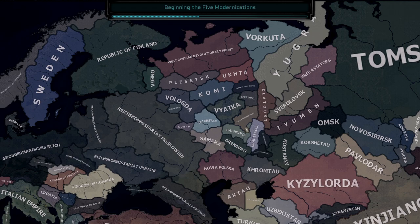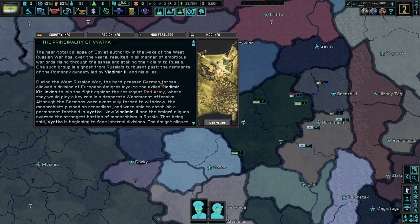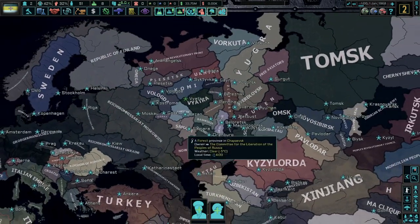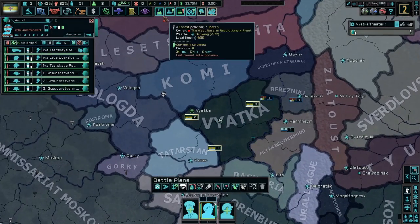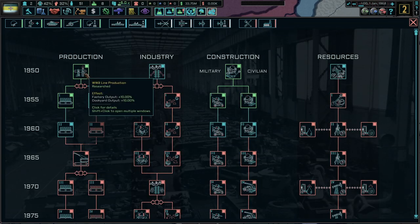We're using The New Order: Last Days of Europe mod, Colored Buns, Colored Events, Station Hunter Tool Mod, and Player of the Peace Conferences — only five mods in this campaign. This is my very first campaign in this mod, so at the time of this recording I have no idea what's going to happen. All I know is that Russia is like Battle Royale mode, so we'll see what happens.